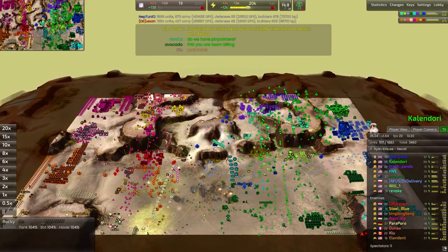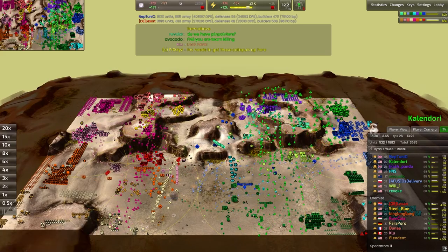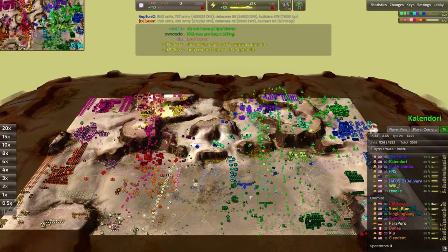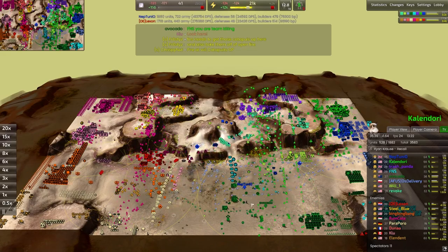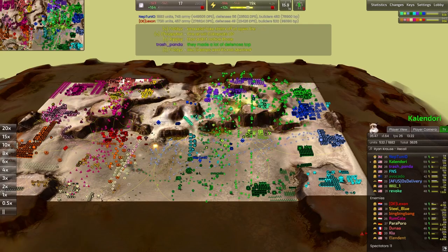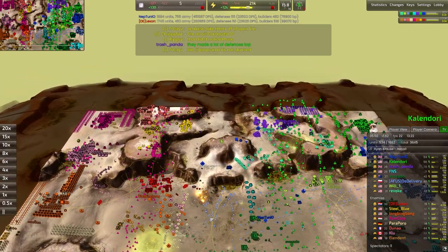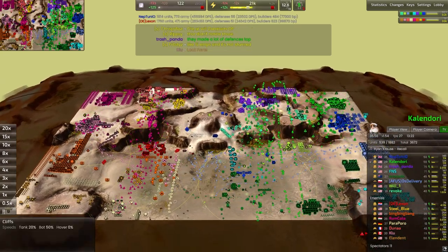From an overarching perspective, I have to say the green air force is looking a little bit better than the pink one at the moment. Part of the reason is that the green air force consists of two different players, so of course it's going to be stronger. But also we've got loads of bombers out here — we've got the EMP bombers.